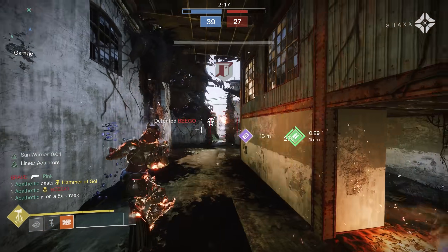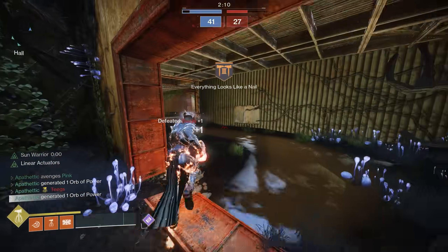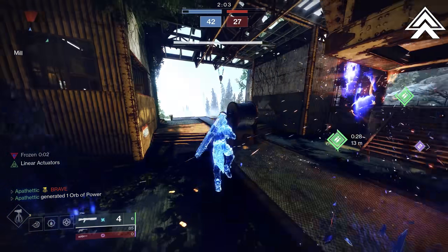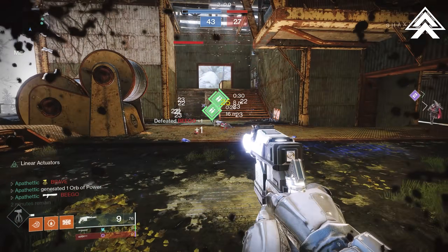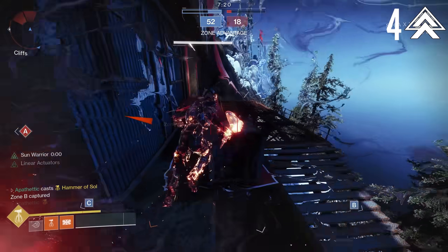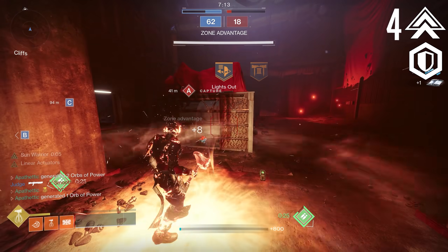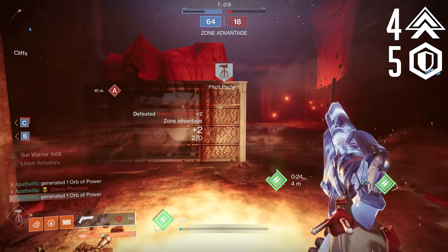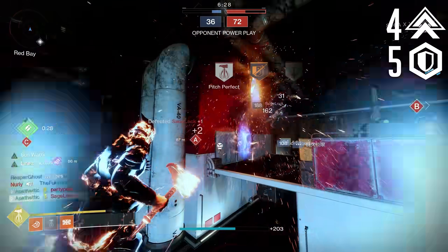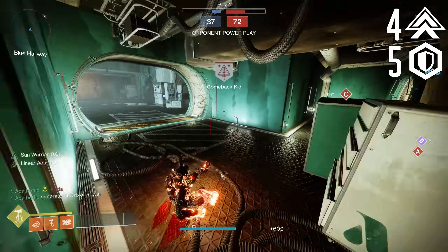Your character stats have a huge influence on how you play and impact everything from recovery speed to grenade recharge. For Mobility, I recommend tier 4 as a middle ground for faster strafe speed without sacrificing other stats. For Resilience, aim for tier 5 — this keeps 120 hand cannons from killing you with one headshot and two body shots, and also brings your Barricade cooldown down to 30 seconds, meaning you'll have it for a large majority of your engagements.